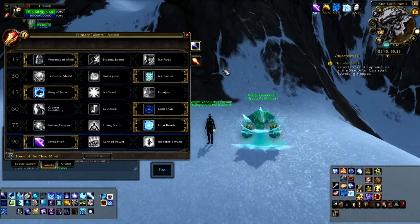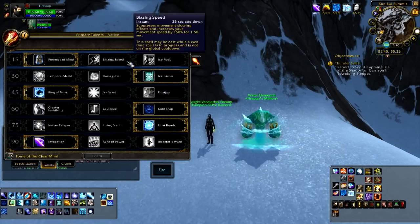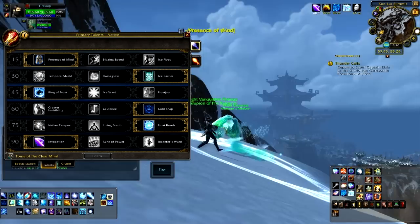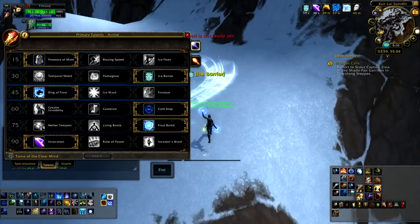On the first row, this is a no-brainer. Don't go into Ice Flows, don't go into Blazing Speed — go into Presence of Mind. Everybody wants that quick Presence of Mind into Ring of Frost combo. Really nice, and it gets somebody frozen.